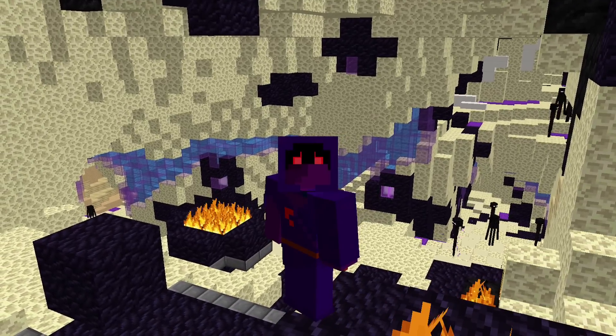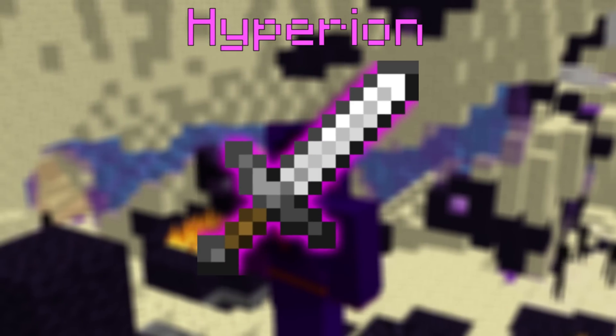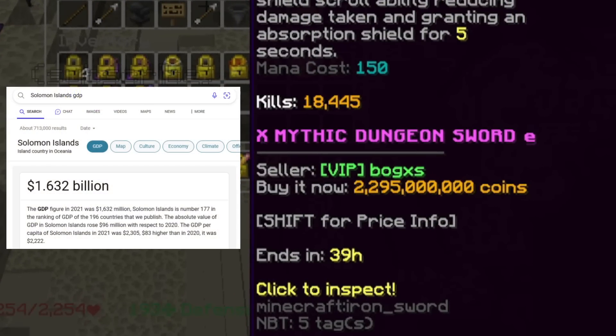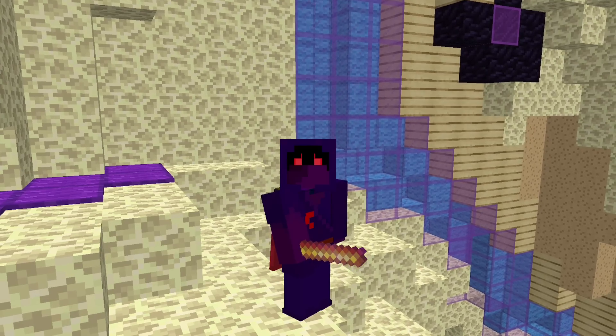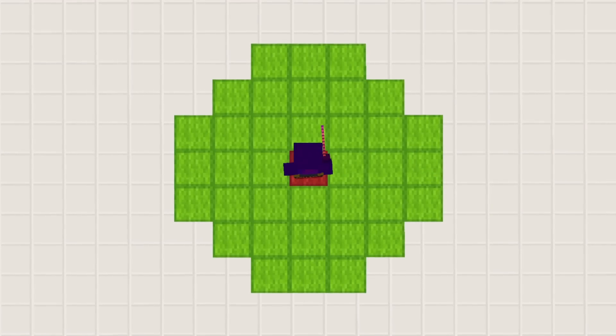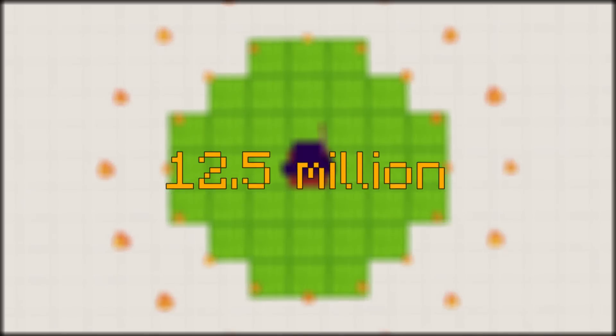Now we're all familiar with Mage in Hypixel Skyblock, and we're even more familiar with the notorious Hyperion. However, a fully scrolled Hyperion costs literally more than the entire GDP of the Solomon Islands, aka we are both very, very poor. So instead of using a Hyperion, I opted for a setup using the Fire Veil Wand, infamous for having a large AoE effect similar to a Hyperion, and only costing about 1% of the price.